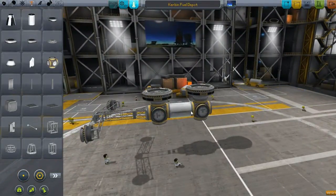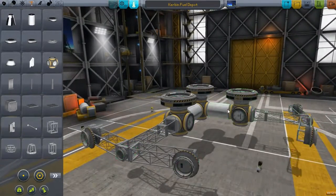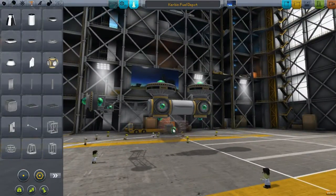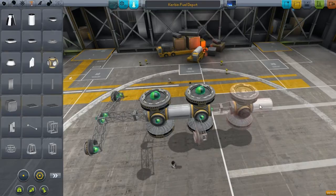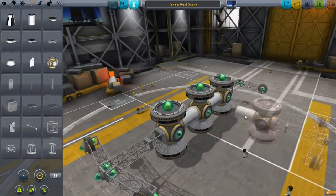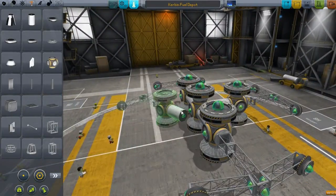We're going to have them on the bottom too. We're going to need a lot of fuel tanks on the bottom. This thing will be able to hold, I think, in total — two, four, six, eight, ten — ten total fuel tanks. Let's get this wrapped around, and this will be our basic fuel depot.